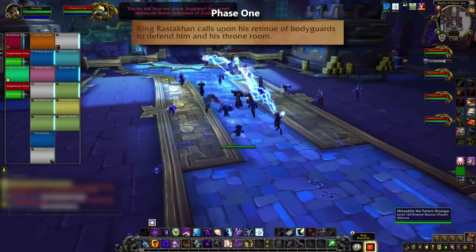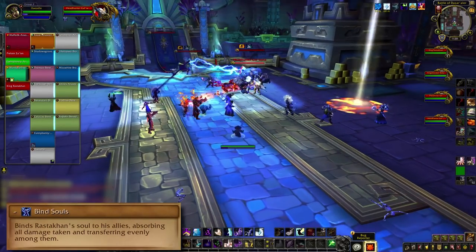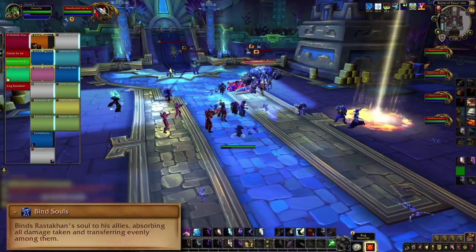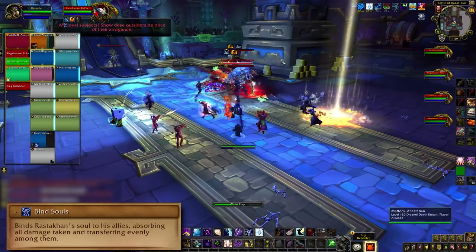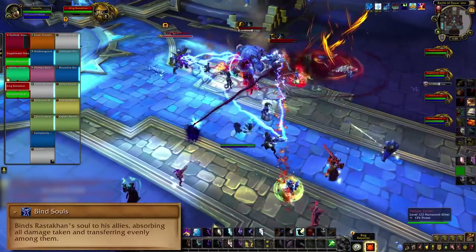In Phase 1, you fight Rastakhan along with the adds he starts with. Buying souls means he shares a health pool with them, so Cleave and Dot classes are going to look pretty good. You can tank Rastakhan on top of his adds to Cleave, or tank him separately to gain some space from his mechanics. Both ways can work, so if one setup is wiping you, try it the other way.